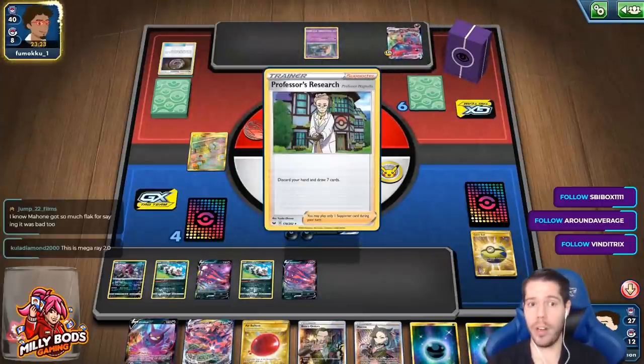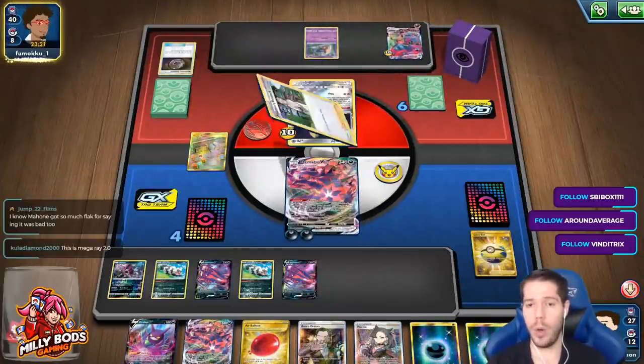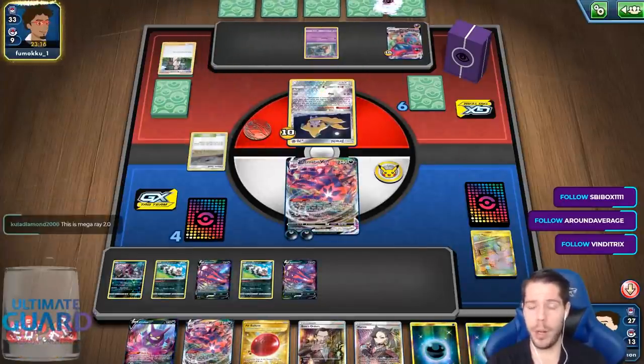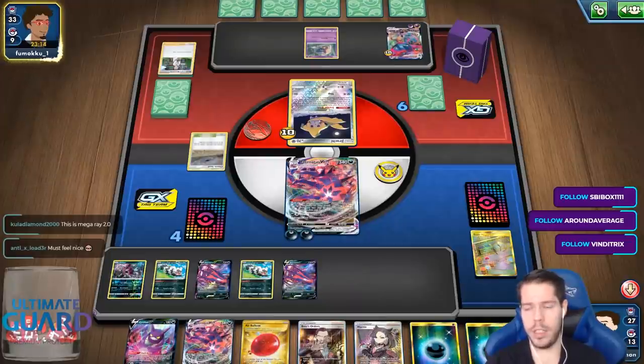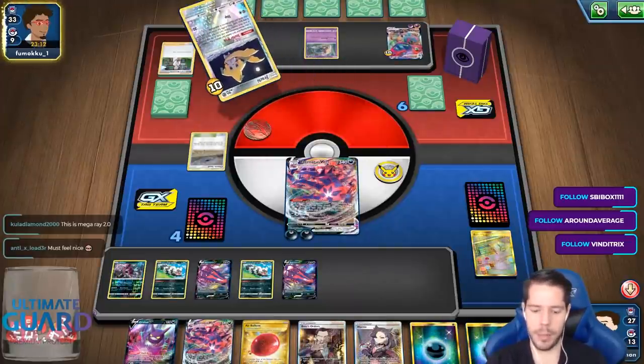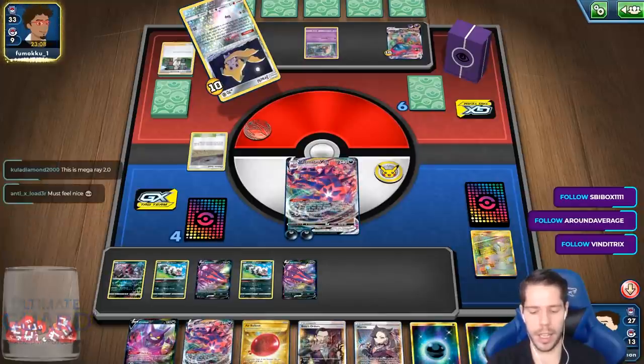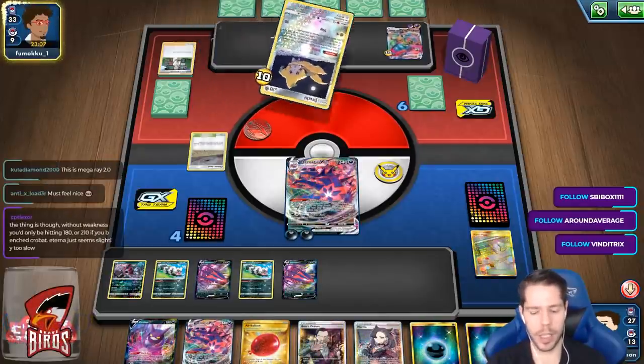A couple days ago a friend of mine told me Rose is really good — wow, it's so broken. People are not reading the part where it says you discard your hand. They're generally just not reading that part. They read the first part and think this card is good, and then that last little part — yeah, it's kind of key.